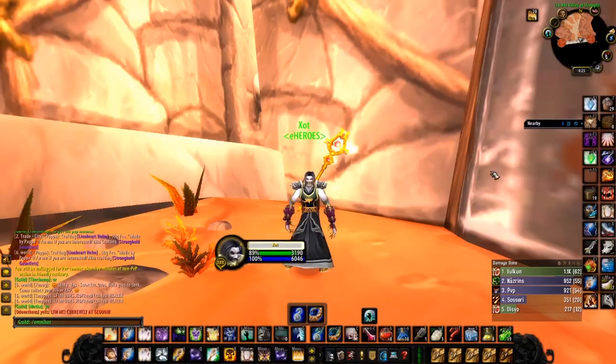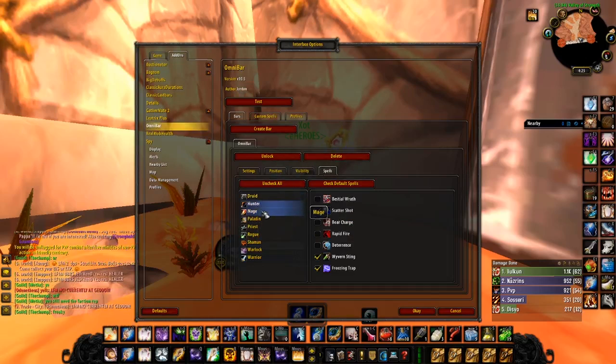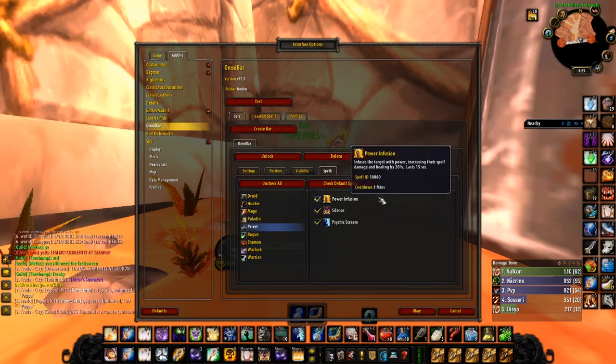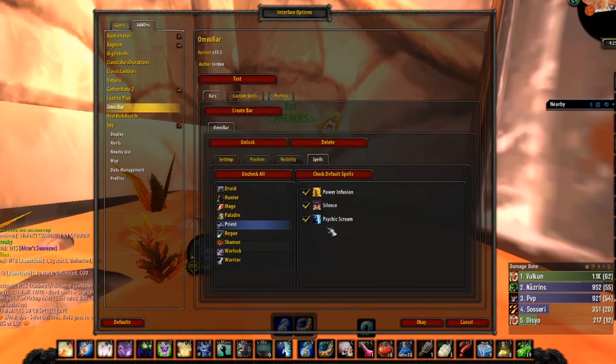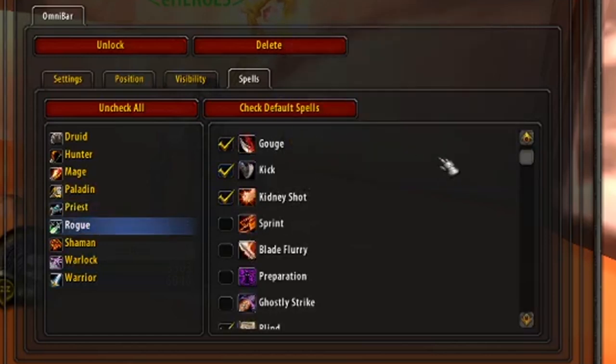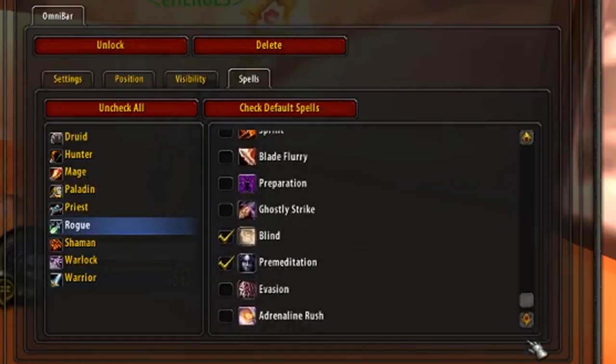So what is Omnibar? Omnibar is an extremely powerful add-on that can help you keep track of your enemy's cooldowns. Fully customizable, you're able to go through each class and track the cooldowns of the abilities you want to see the most. For instance, you can opt to track Power Infusion, Psychic Scream, and even Silence coming from priests. Whereas if you select rogue, you can opt to track a wide array of both their defensive and offensive cooldowns.